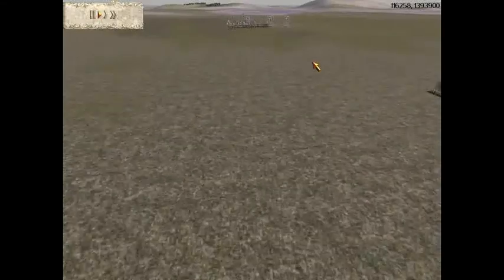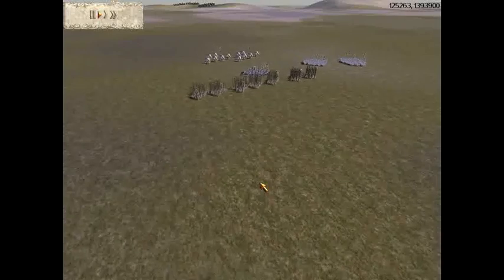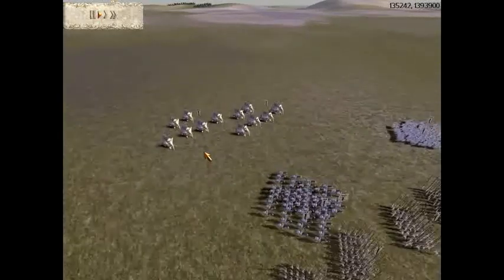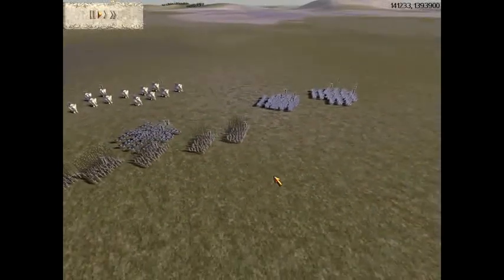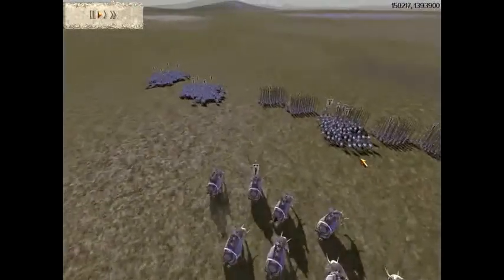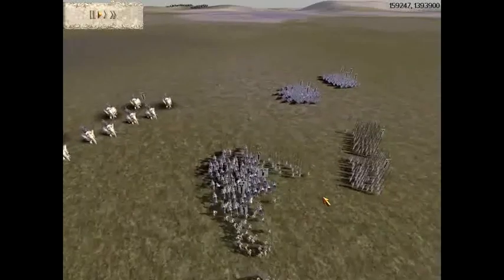This is the Seleucid player, commanded by Frank. He has 5 Silver Shield Pikemen maxed out, 1 Silver Shield Pikeman Gold Gold with 2 Chevrons, and 1 Silver Shield Pikeman Gold Gold with 1 Chevron. He has 2 Armored Elephants with a bronze attack upgrade, 8 Cataphracts Gold Gold with 2 Chevrons, 2 Companions — one Gold Gold attack, one maxed out — and his General's Armored Bodyguard mixed in with his Companions, Gold Gold with 2 Chevrons.